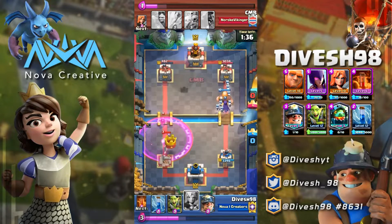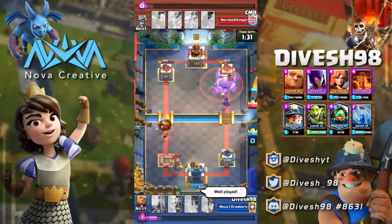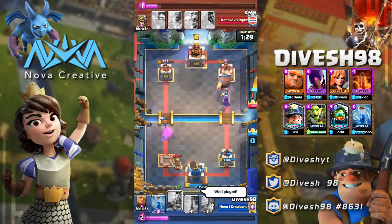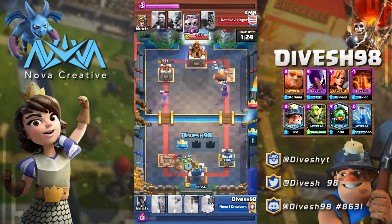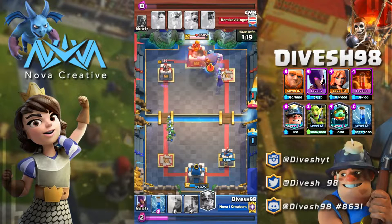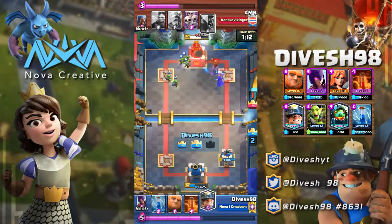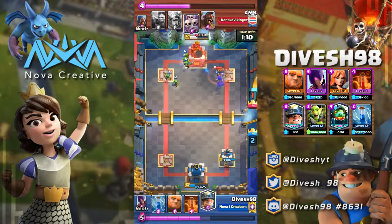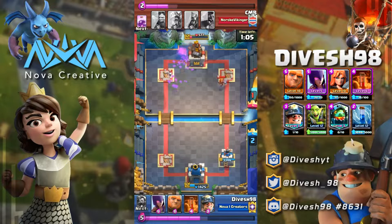I forgot to mention in the last video, but as you'd have seen in the description, I got this deck approved by a pro player known as Sauna Dude. He really loved the deck overall — no deck is perfect, but he agreed it was a pretty strong Giant beatdown deck with Witch. After discussing things, we agreed the Inferno Dragon and Poison spell would do much better, and he was against the Valkyrie — he'd prefer Minions, Bats, or Mega Minion.